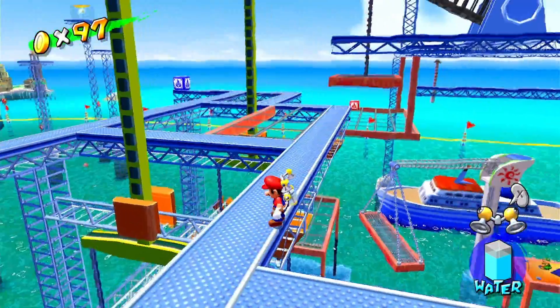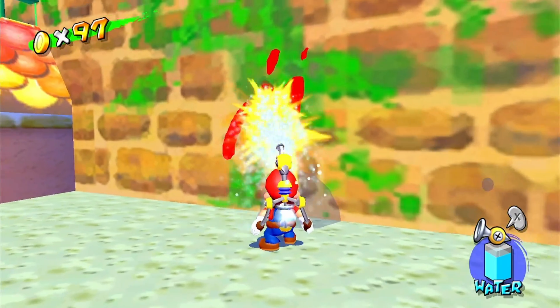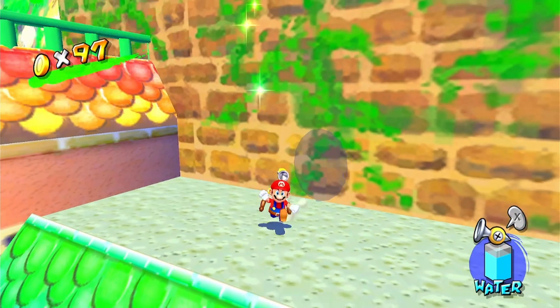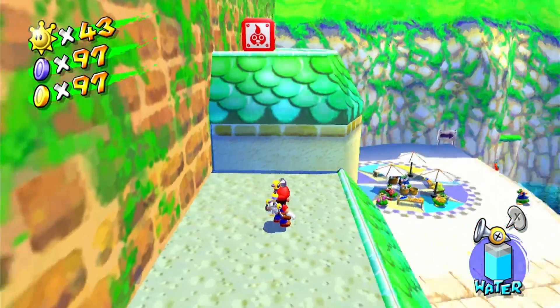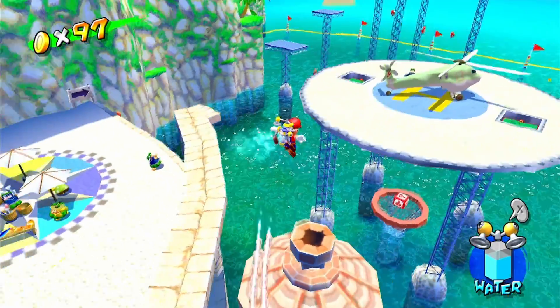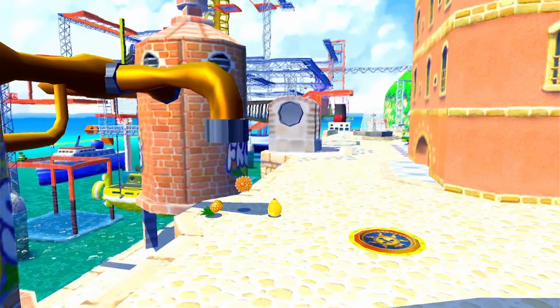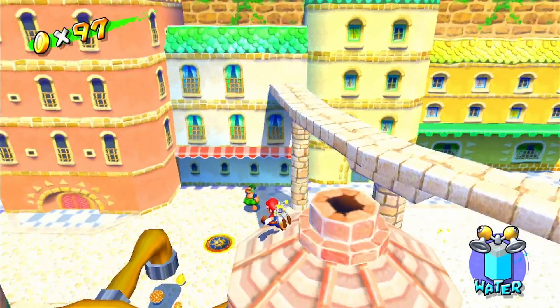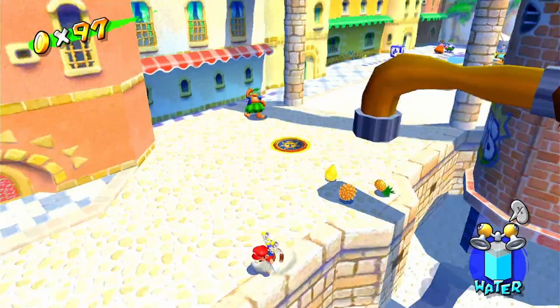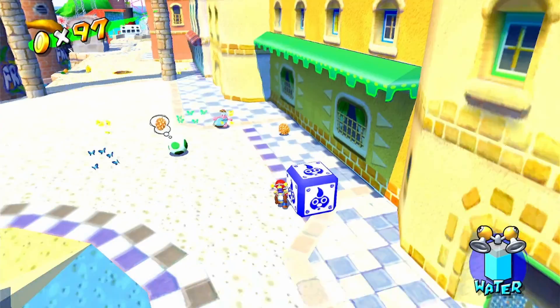We're gonna unlock Yoshi in just a bit, but first I just need to get the last bit of blue coins. That's it — everything else I can get over there, but we gotta do these stupid ground pounds until we get the right fruit, which is a durian. There we go — I was able to get two durians first.